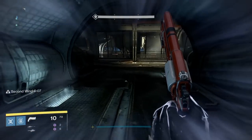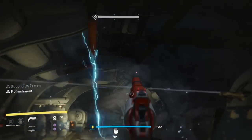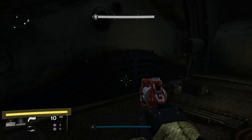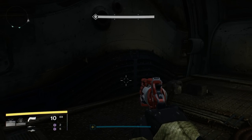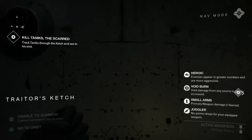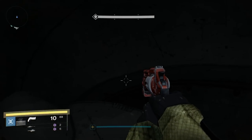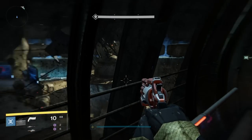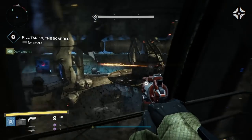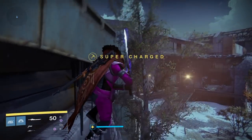This bonus spot isn't actually on Earth — if you're ever in the Taniks Strike, there's a secret room right next to where Taniks spawns after the spider tank. There's a door on the left and if you pop open your ghost shell, the ghost will somehow hack open the door and allow you to gain access to this room. You can't shoot Taniks from up here so you won't be able to complete the strike, and I wasn't able to find any ghost shells in here. It's really just a spectating room if you ever want to watch your friends kill Taniks.